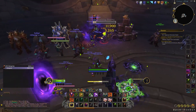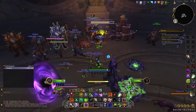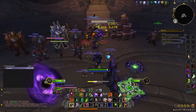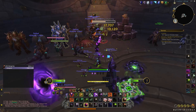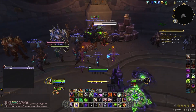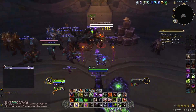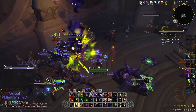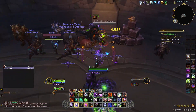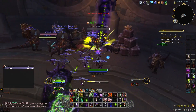You're essentially just trying to spend as many Soul Shards as you can, because your Pit Lord gets empowered the more Soul Shards you spend. The Pit Lord comes out, then Demonic Tyrant, Demonic Strength - it is very, very much a lot of damage. It's pretty crazy.